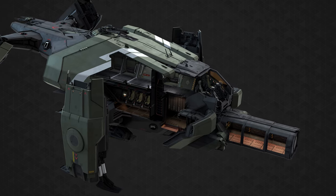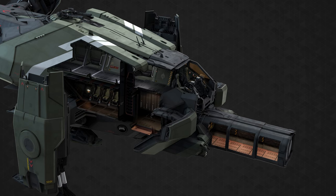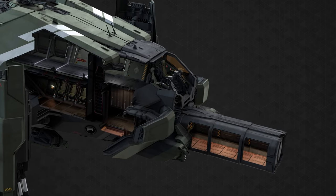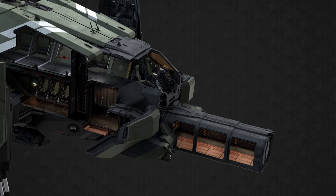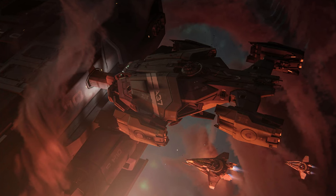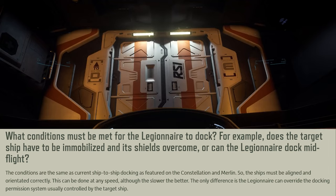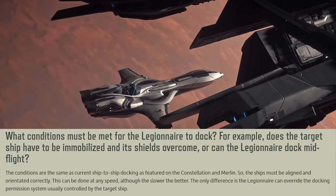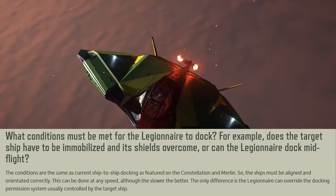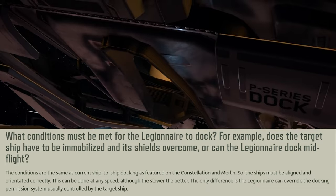The Legionnaire includes a 2-in-1 docking collar, allowing it to dock to a wide range of vessels and facilities, including the UEE's standard apertures. It can do this regardless of whether the enemy ship's shields are up, and can even lock on if the ship is in mid-flight, though the slower the better. You'll need to ensure correct alignment, similarly to docking the Merlin into the Akani, so for the greatest chance of success you'll want another ship to disable the enemy first.